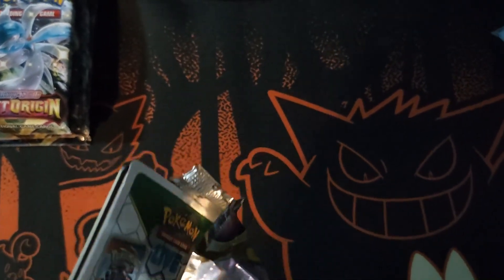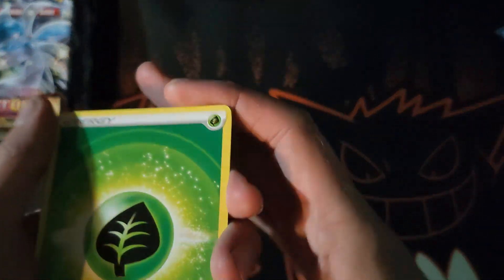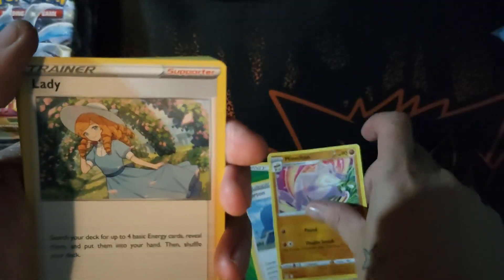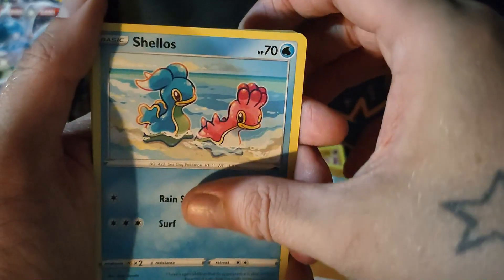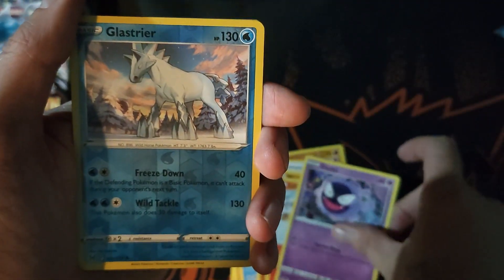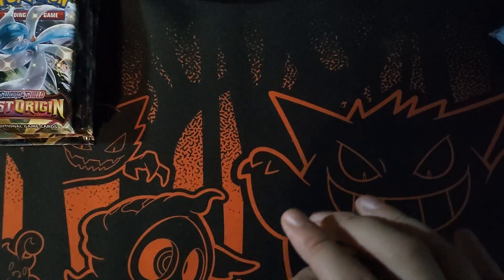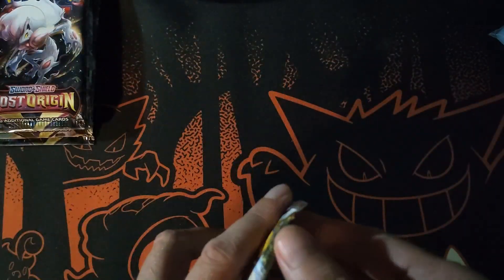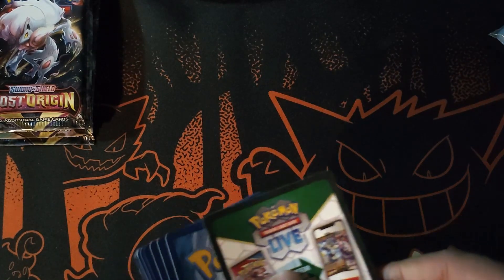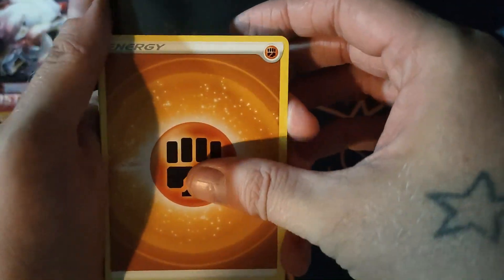We're going to keep cracking on in hopes of getting something. Pack two: grass energy, Daunton, Mienshao, Meditite, Shellos, Mienfoo, Litleo, Gastly — who I always enjoy — Eiscue, and Malamar. I wouldn't mind getting the Gengar — as people know I'm a Gengar fan — getting that in English would be quite awesome. Pack three: fighting energy, Lossé, Carbink, Comfey, Drampa, Applin, Roselia, Goomy, Meditite.